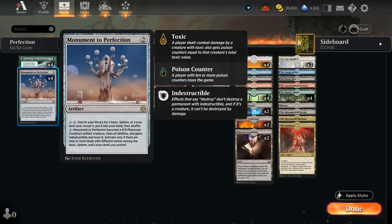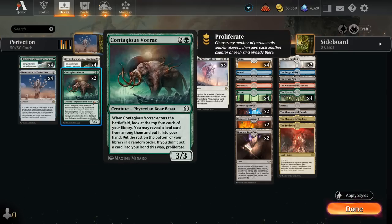After we get a single attack in with our 9/9 Monument, the opponent will still need to take one more poison for us to win the game, and that's where proliferating can help. If we have our opponent on 9 poison, Vorrac can proliferate to get up to 10.